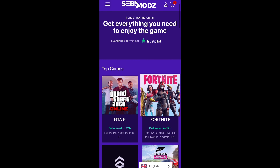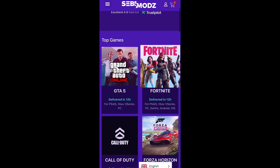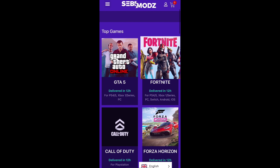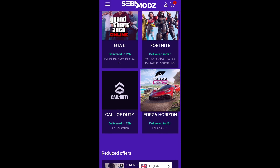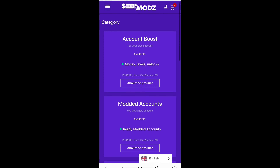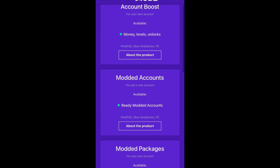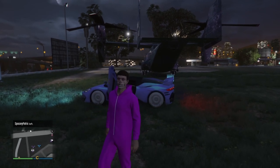Just before this video starts, I want to give a huge shout out to Sebi Mods. Sebi Mods are a GTA website that do account boosting and modded accounts, and they also do other games such as Fortnite, Call of Duty, and Forza Horizon. Buy your own modded account or services from Sebi Mods — their link will be in the description below.